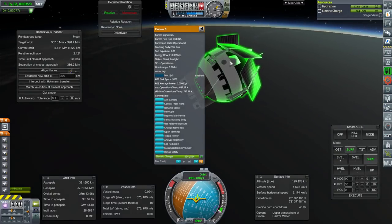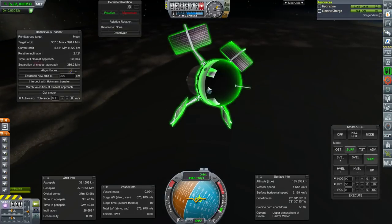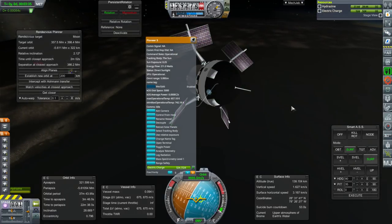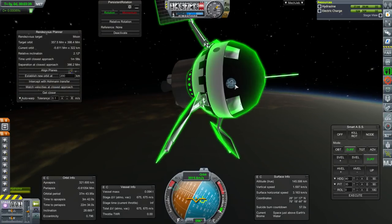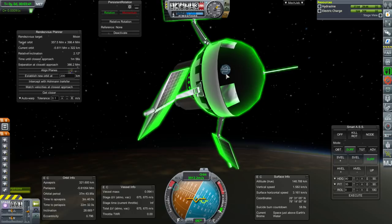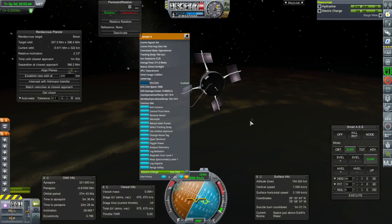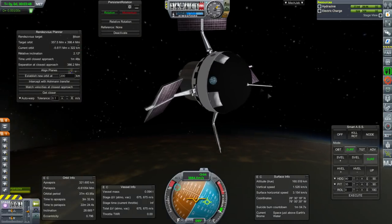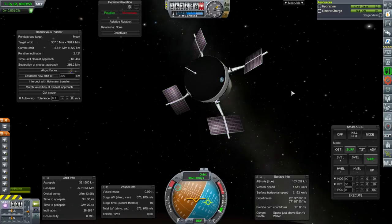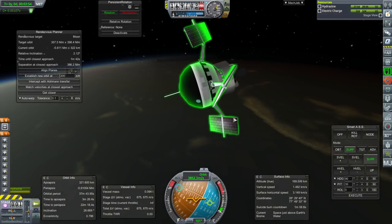I think I fixed the panels — that was my fault. We didn't have a deploy solar panel option because I forgot to add BD Animations Module. Not BD Armory — BD Animations Module. It's something that RaiderNix mods rely on, and ironically so do mine. It's sort of weird that I forgot to add it in, but that's why we didn't have the animation before. Now we do.